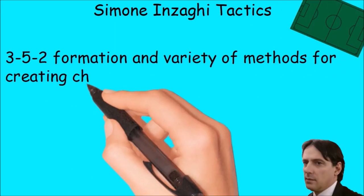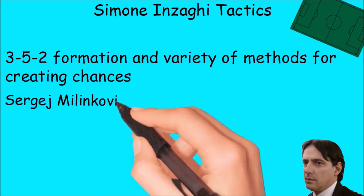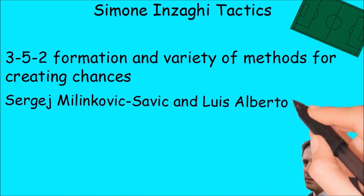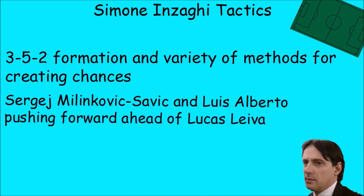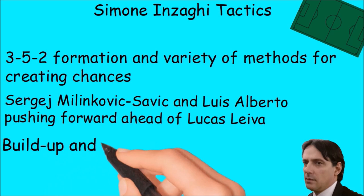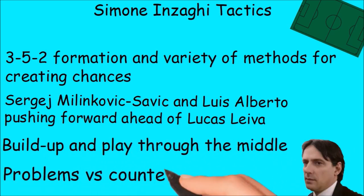Lazio is playing really interesting football in a 3-5-2 formation and there are a variety of methods for creating chances. Sergei Milinkovic-Savic and Luis Alberto are key players, pushing forward in front of Lukas Leiva, who is playing a little bit more defensive in the middle. Most actions are through the middle. The biggest problem with this tactic is when they are playing against teams who use counter-attacks.